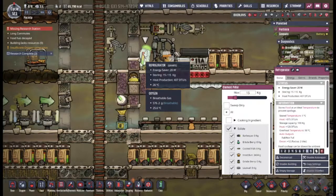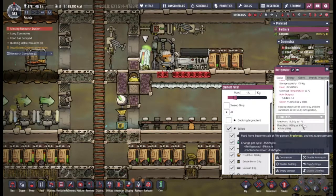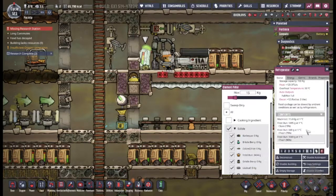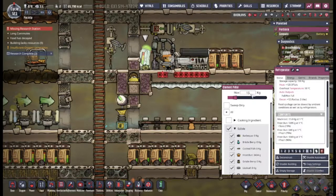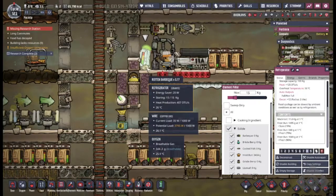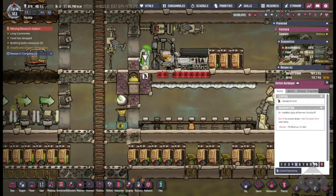The auto sweeper puts food into the fridge. Fridges, for some reason, can't hold stuff for very long, so I have it set to only hold 15 kilograms of food — that's about as much as the duplicants can eat in a single sitting. I might turn that down because it seems stuff is rotting, so I'm setting it to 15 right now and sweeping this.